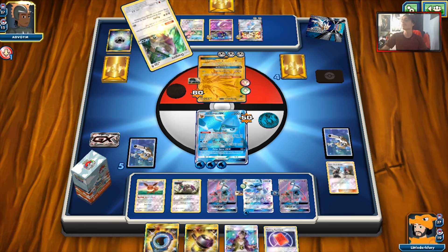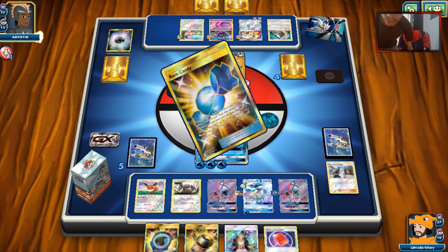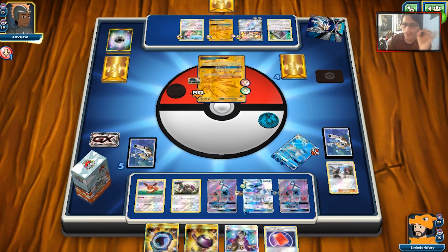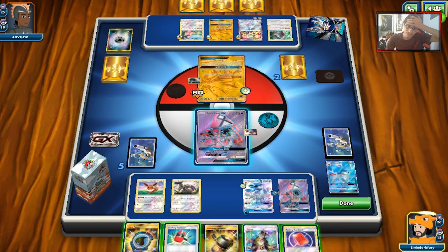I should probably shut my door — I can hear my dog. That is luck on another level. They top deck an Oranguru and that Oranguru gives them the Rare Candy — that is dirty. I thought after that Team Skull Grunt we were going to be okay if we can knock the Solgaleo out this turn, but judging from how insane that turn was for my opponent, I don't feel so lucky. We're not going to be able to attack on this turn. We can Crushing Hammer — I don't know if that matters. He might only be playing 10 or 11 energy.